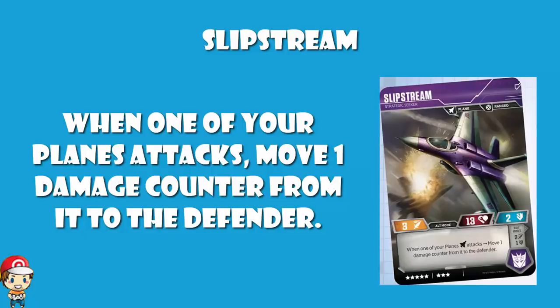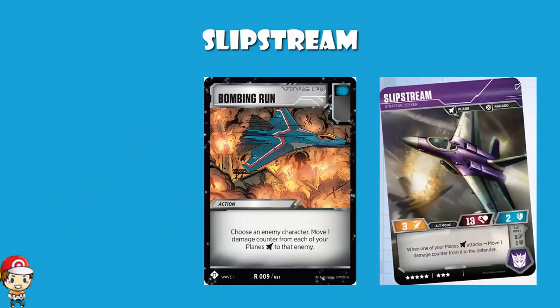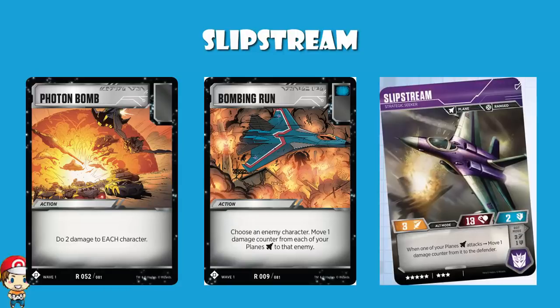I cannot go any further in the video without mentioning an action card that I absolutely love: Bombing Run. Bombing Run allows you to choose an enemy character and move one damage counter from each of your planes to that enemy. I'm thinking Photon Bomb — what you can do with Photon Bomb is put two damage counters on every character, yours and your opponent's. Then use Bombing Run to move one damage counter from each of your planes to the enemy. If you want to do it both in one turn, you've got to use Brainstorm. But then, with Slipstream, you also move one damage counter from your plane to the defender when you attack. So you're essentially doing two damage to all of your characters and two damage to all of your opponents, but then moving the damage off yours to your opponents, which I personally find rather hilarious.